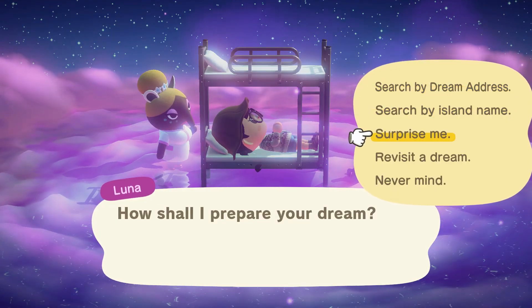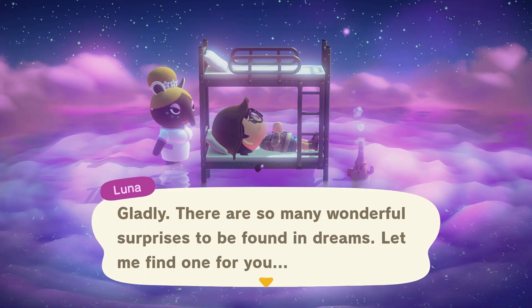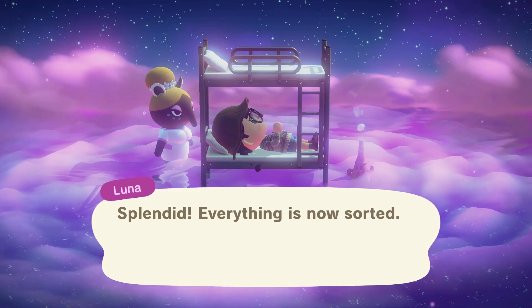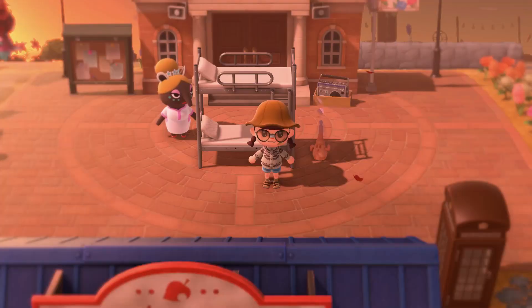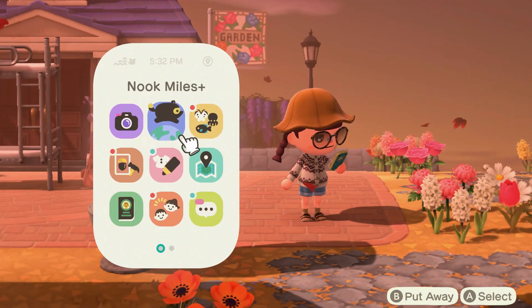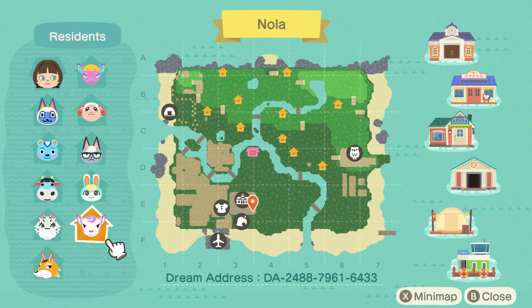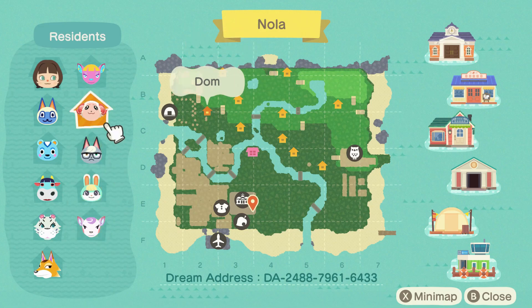You never really know what to expect when you're going into these random dream visits. People will save their islands at all different stages — fully completed islands, work in progress islands — so I'm really curious to see what we find today. First island, let's see what we've got. Let's go ahead and check out the map first. Oh, I love the river through the middle of the island, that's really pretty.